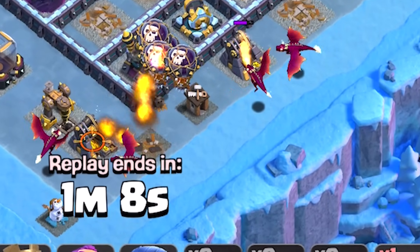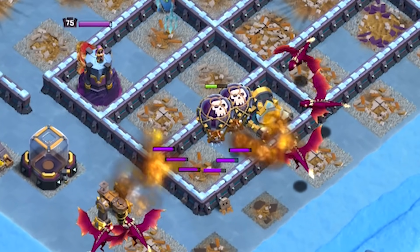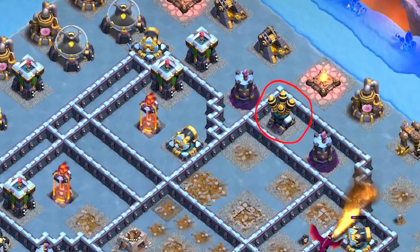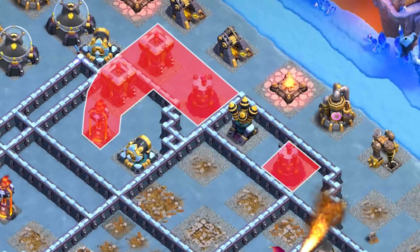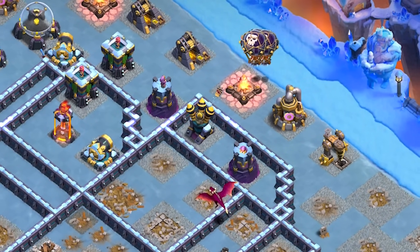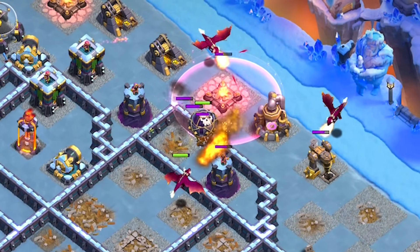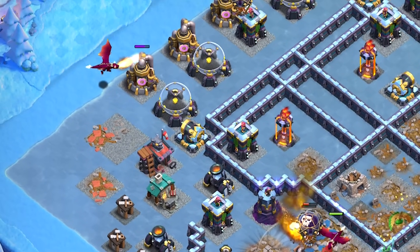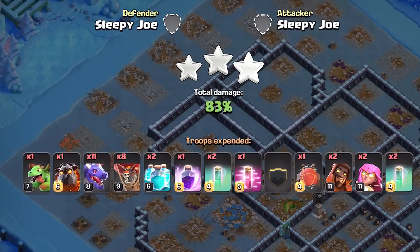If the distance from the border of the base to the air defense is not too long then 4 balloons is enough, but if it's further in or behind another defense you might want to also use the haste spell. Because there is one air defense at the top right side surrounded by air targeting defenses, I left the haste spell for the balloons I was going to use there. Once the dragon got close enough I used a few balloons and a haste spell followed by some dragons to clean up the buildings. I would also highly recommend leaving groups of dragons and loons for other areas of the base to help the main army funnel through the defenses easier, just as we did at Town Hall 12.